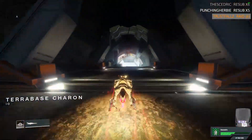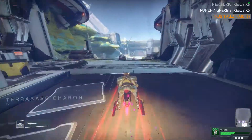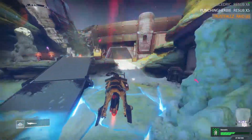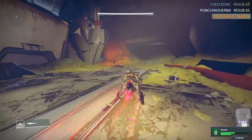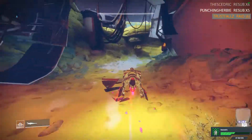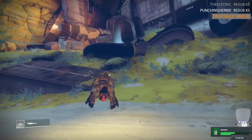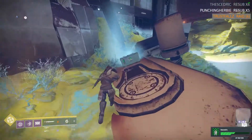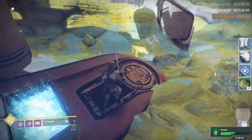We're going to hop on our Sparrow and continue on through Firebase Charon — we're not going to go deep into Firebase yet, just go straight on through to the other side. One of the chests is between Firebase and this other zone. It's actually just right on your right as you see some rubble — on top of said rubble. And bam, there is the fourth chest.